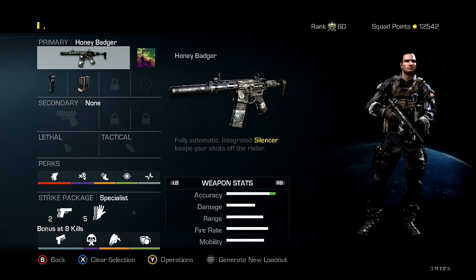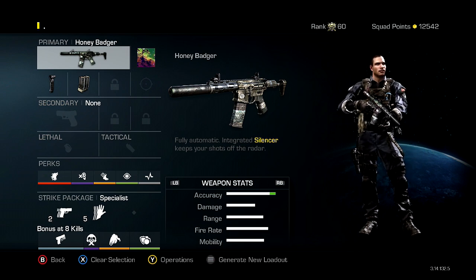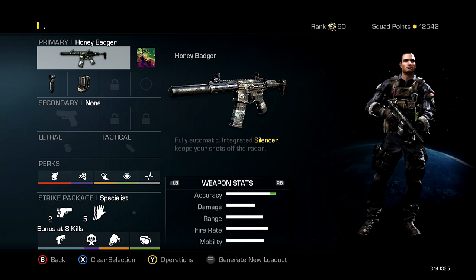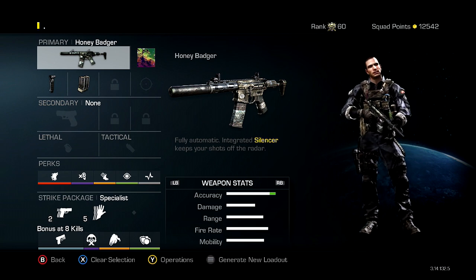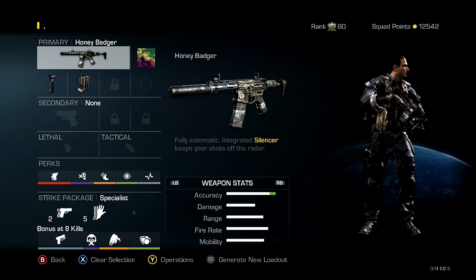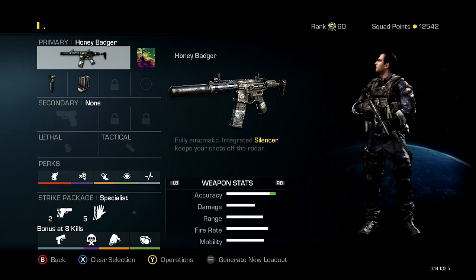I have Scavenger because you're obviously going to run out of ammo if you're going on any sort of killstreak. Then Blast Shield because we're all going to get on a 23-killstreak and then die to an IED. Blast Shield is a great perk — it's not one you're always using, but every once in a while it will absolutely save you.